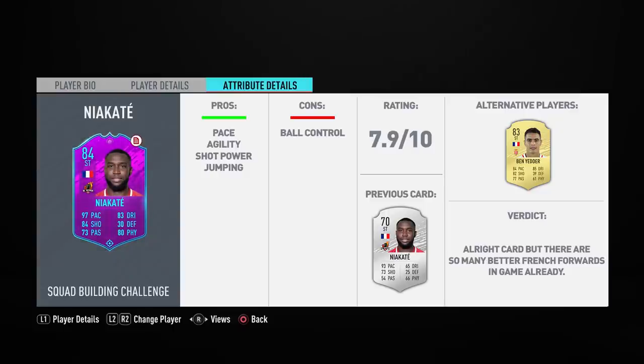Overall the verdict: it's a good striker, but not a great one in my opinion. In FIFA 20 there are a lot of great French strikers, so because of that I don't really advise picking up this item. According to Futbin the SBC costs around 100K to complete, and honestly 100K for this card just doesn't seem worth it — especially when you can pick up players like Ben Yedda for much less, and I think Ben Yedda is actually a better card in-game. Those are my thoughts on the 84-rated Niacate item — hope you enjoyed the video, drop a like, let me know your thoughts in the comments, thanks for watching!